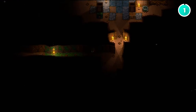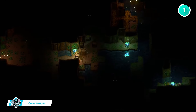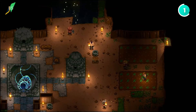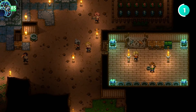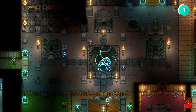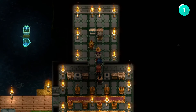First up, we've got Core Keeper. If you love survival games like Terraria or Minecraft, Core Keeper is going to be right up your alley. This one-to-four-player co-op game takes you deep underground, where you'll mine resources, craft tools, and face off against all sorts of creepy creatures. The game doesn't overwhelm you with too much info — it's all about discovering things on your own. The boss fights are super creative too, like Gorm the Devourer, a giant worm that keeps circling your base.